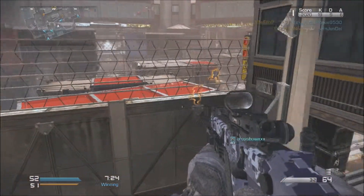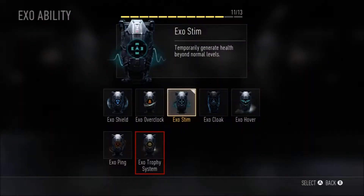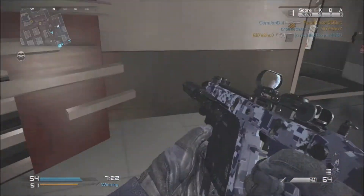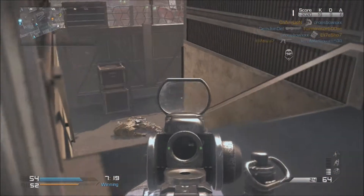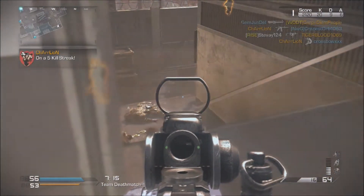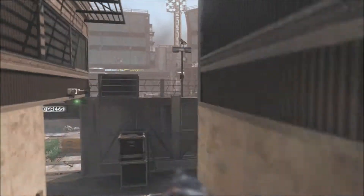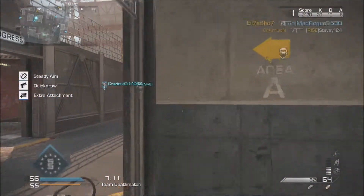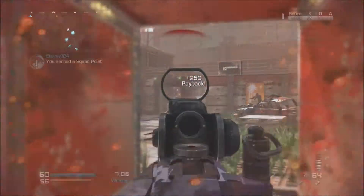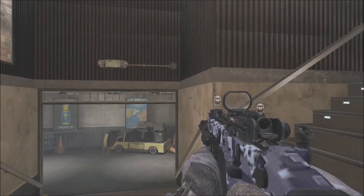Lastly is the exo trophy system. It's no longer equipment — it will be an exo ability, which I think is pretty cool, so you can have something else for your grenade slot. It stops and blows up grenades, flashbangs, and rockets for you.